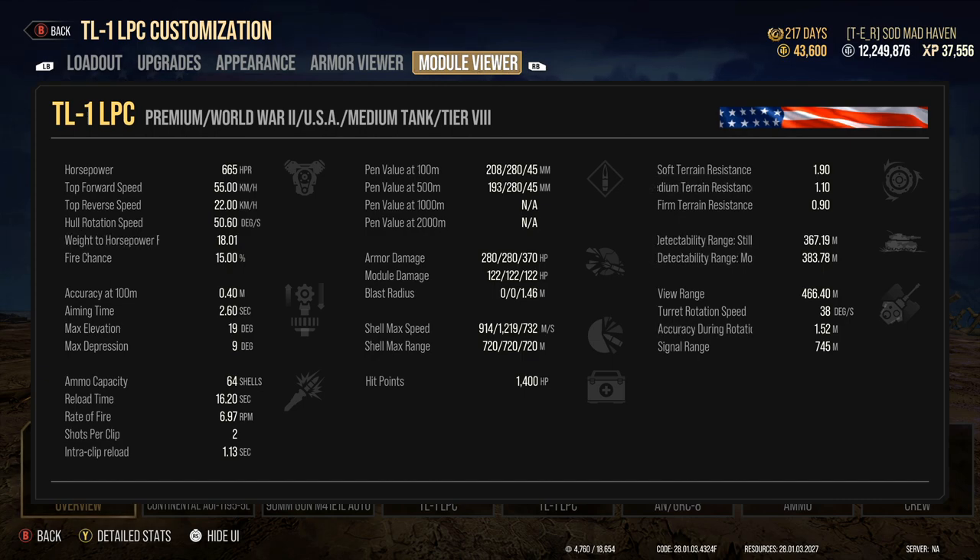Ammo capacity is 64 shells — another really good benefit, it's got a lot of ammo. Rate of fire is almost 7 rounds. Keep in mind, this is also being boosted by the crew, so a lot of the base stats are not shown. One of the greatest things about this tank is the interclip reload of 1.13 seconds — you barely even have to wait to get that second shell off.